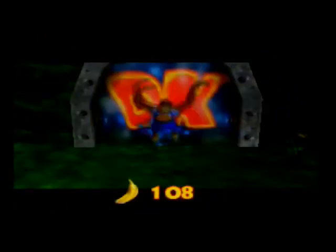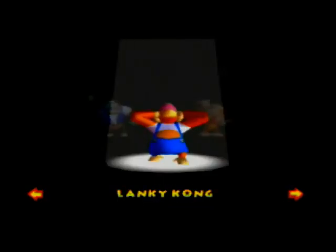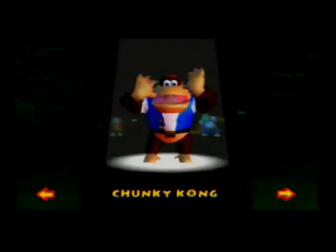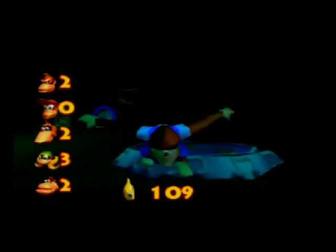Before we end it off there, there's one more thing I want to do, and that is just outside of the level here — we'll get Chunky coming out and go the right way! There's a Trombo! Looks like I'm up for a battle! There we go! So we've finished everything in Jungle Japes — we've done all the backtracking there is in this game!